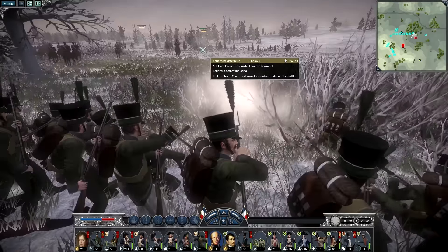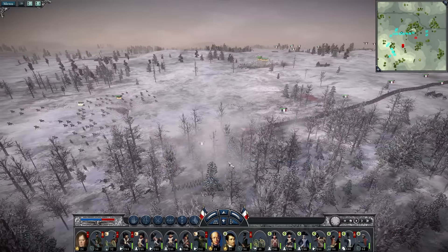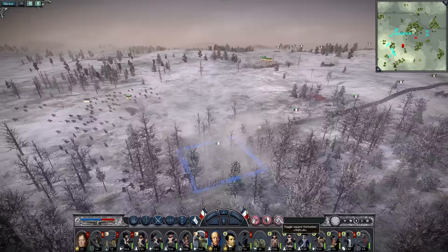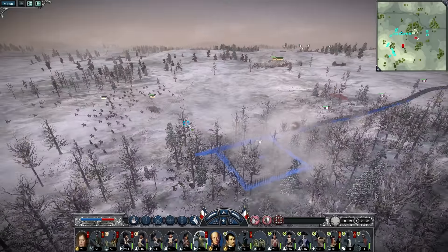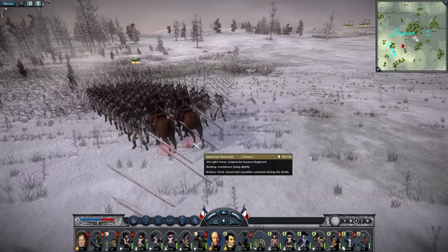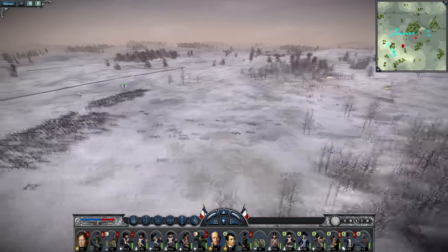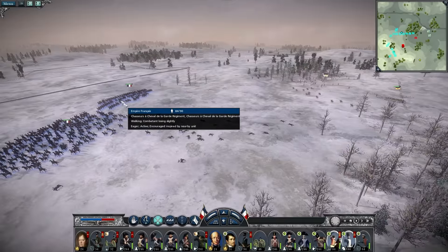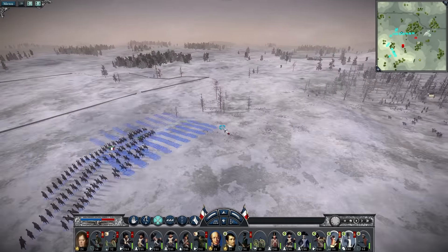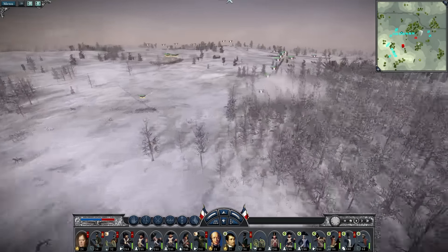Send the enemy off in good order. The enemy has been seen off — form back into line and start engaging the pioneer troop. These guys are redrawing. We are active and encouraged. We will continue our encirclement of the Austrians.